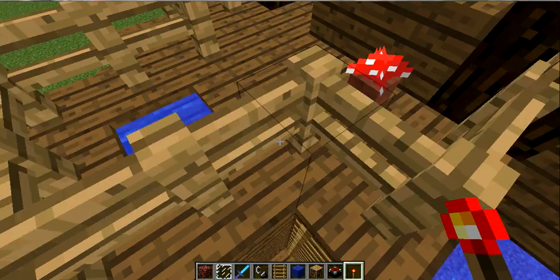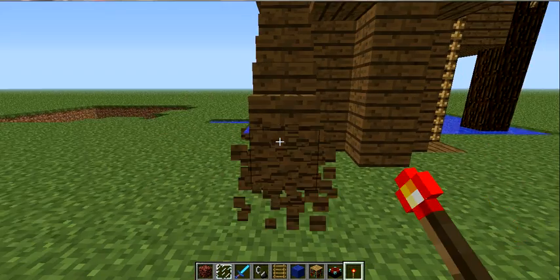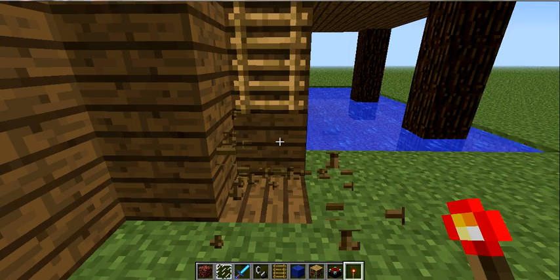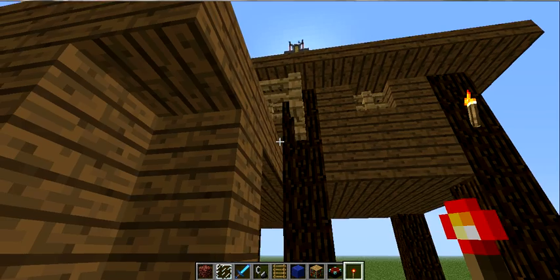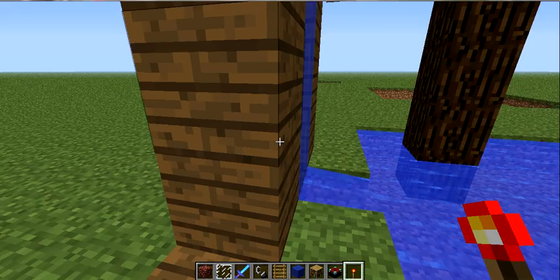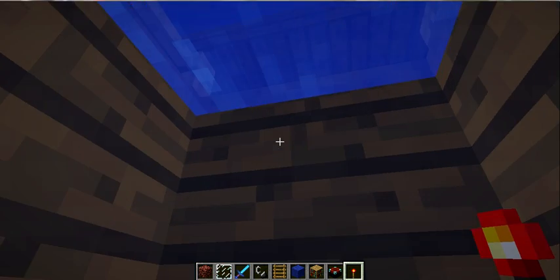I don't like putting doors. You do a ladder — not many mobs, I don't think any of them climb up ladders. And then I'm going to delete this because I don't like these. You have this where I know for a fact the only things that go up are blazes, and that's in lava.